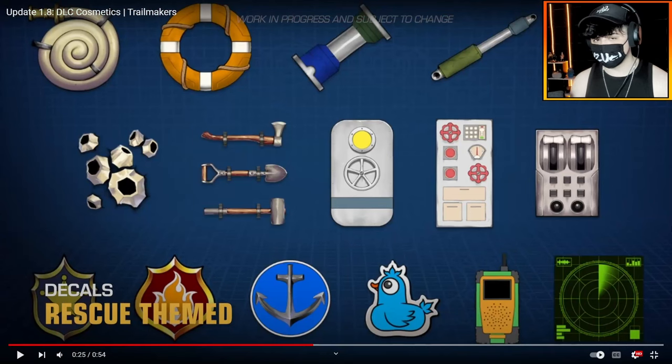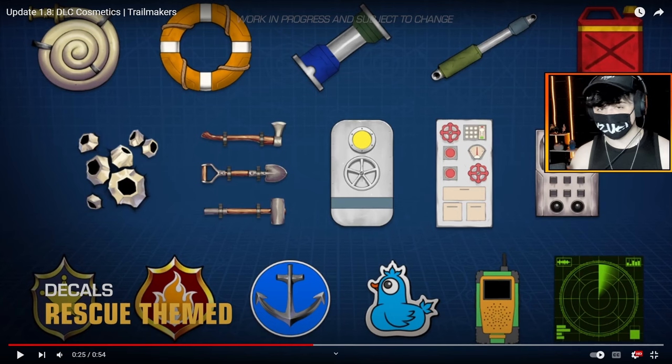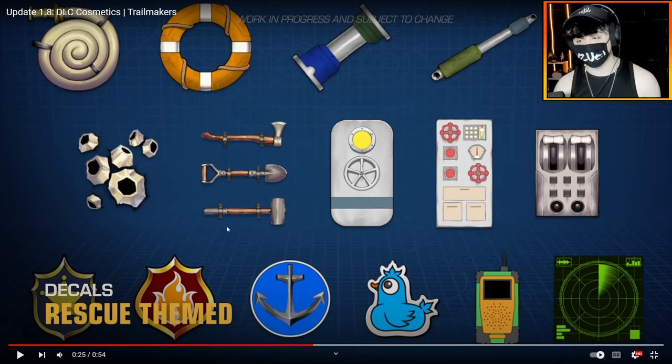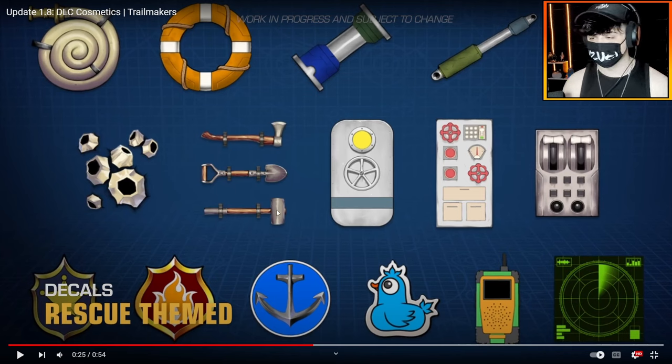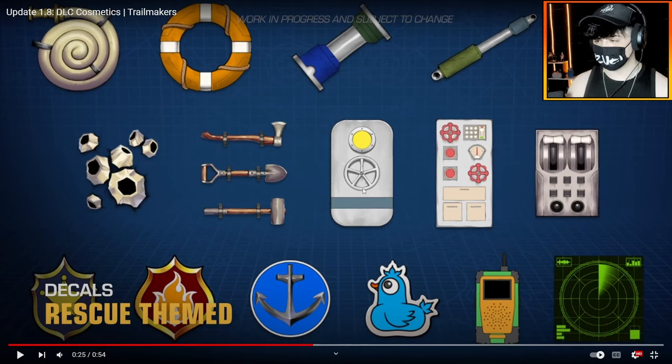Just having a closer look at these decals — we have a hose, a floaty (I don't know what they're called, but they're for boats), some kind of pipe piece, two pipe pieces. If I move my camera here, there is a jerry can, which is neat. Barnacles, which would be cool for boats. You have the axe, a shovel, and a hammer — also firefighter themed. A door, which would be pretty cool for naval boats and stuff. A bunch more interior designs, like this throttle.